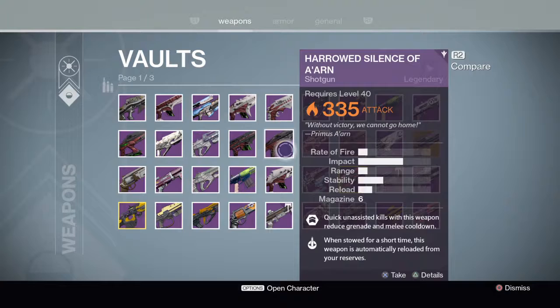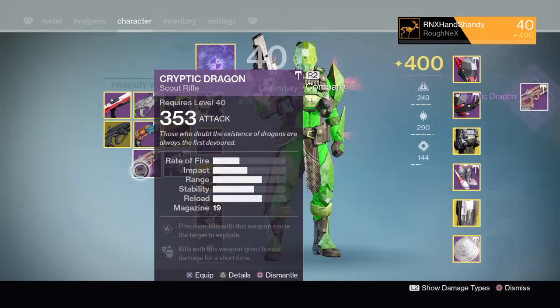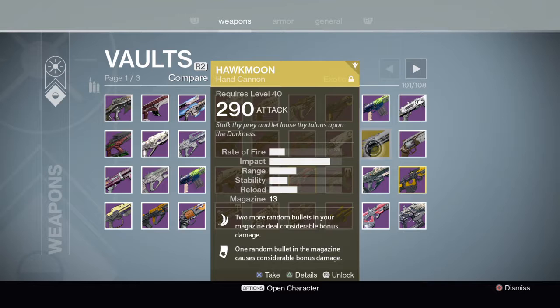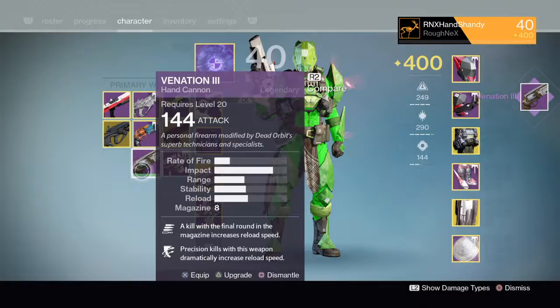I've already got a Cryptic Dragon that does Firefly somewhere, so this one is just going to go as well. Do you know, it's actually liberating this. I'll keep that because it's a kind of special weapon. Hawkman — I do use this weapon, I love it absolutely to death. It's a really old weapon. The Venation Three is really good for PvE and had Outlaw on it — I love it so much.